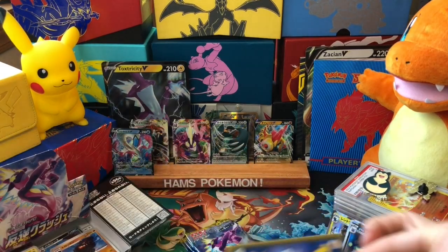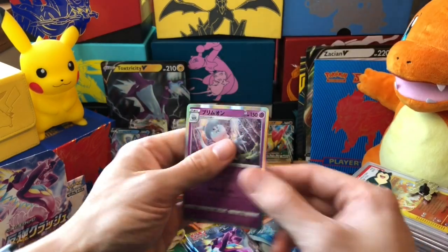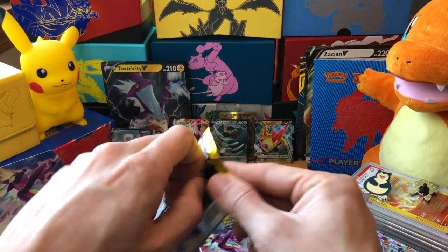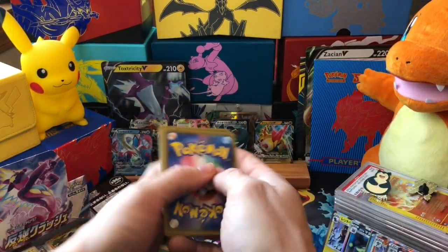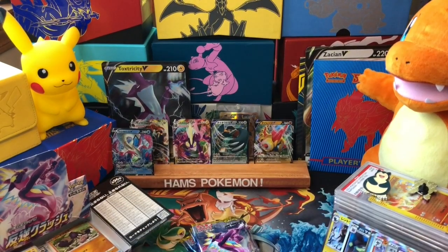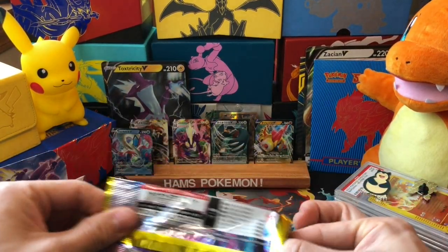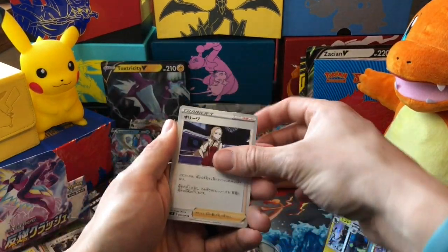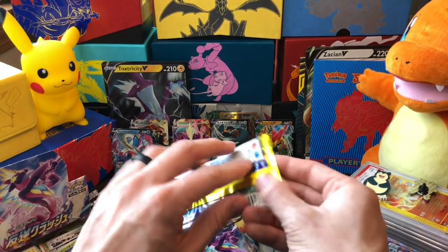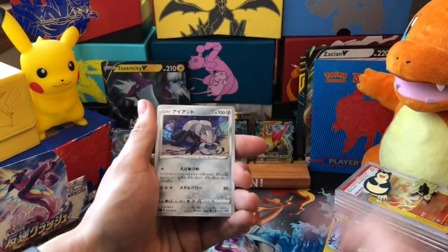I'm really excited for the new English set to come out. I've sort of attached myself to Japanese cards while waiting for the new set to drop. I think I'm going to go out and buy loads of Sword and Shield base packs - I bought quite a few already. I thought well, I've got all the commons and uncommons and a lot of the V cards, so I'll just stop and buy individual cards. I was going to attempt a master set of Sword and Shield base but there are so many secret rares.